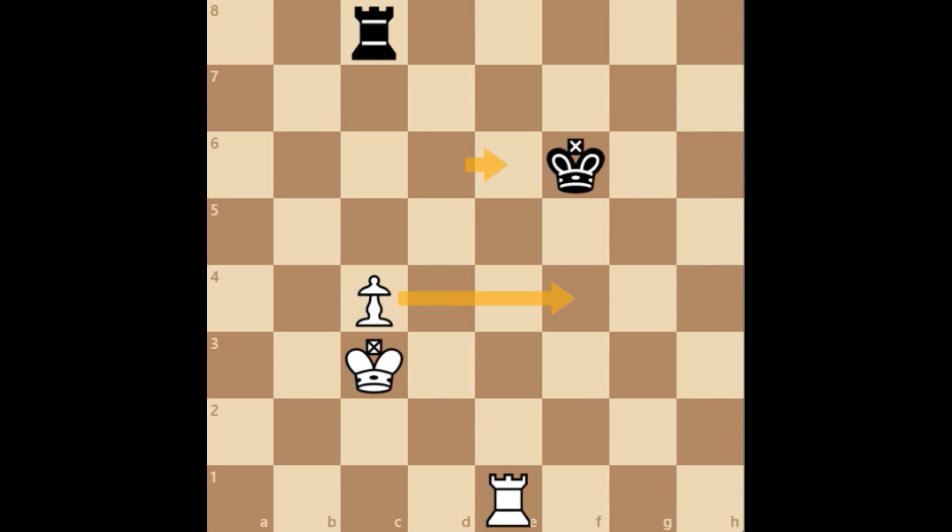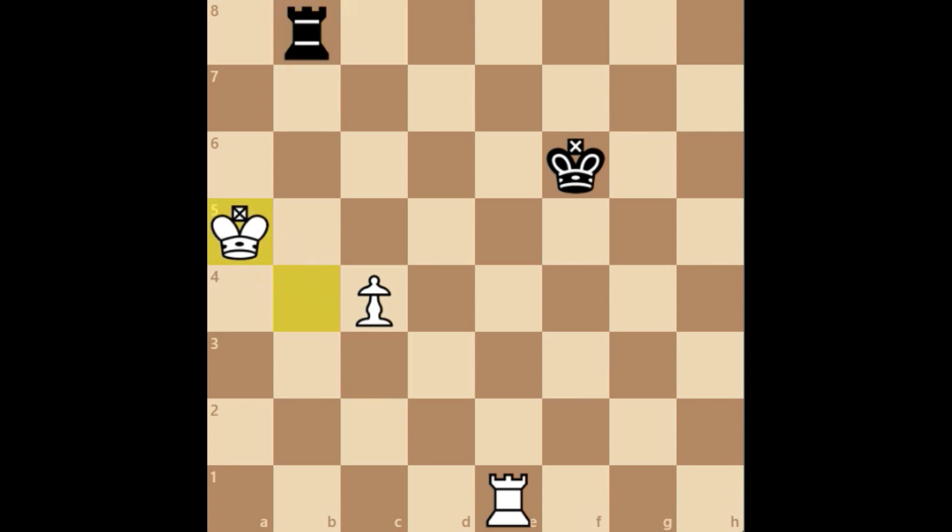So we'll start off with White to play: king b4. Here Black makes use of the distant effectiveness we mentioned last time: rook b8, king a5, rook c8, and then king b5 to defend the pawn. Here Black can give another check and after king a6, the White king reaches the ideal position.